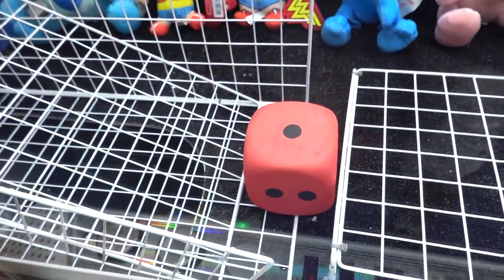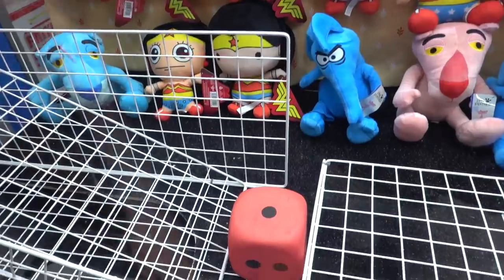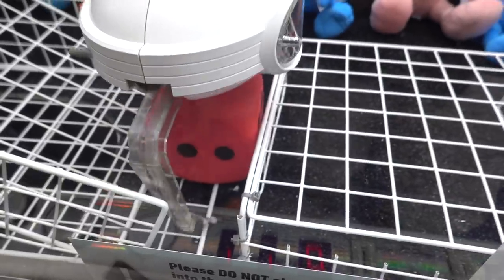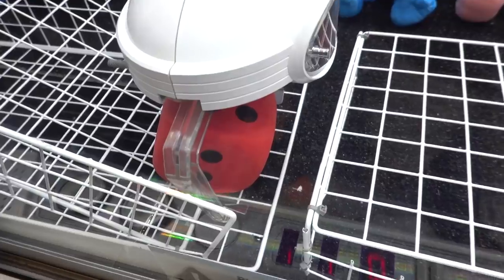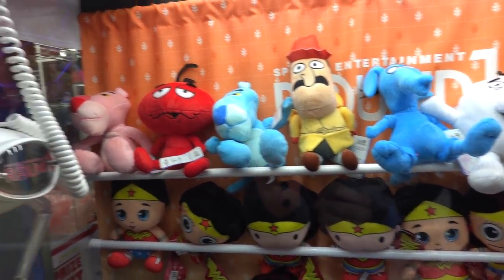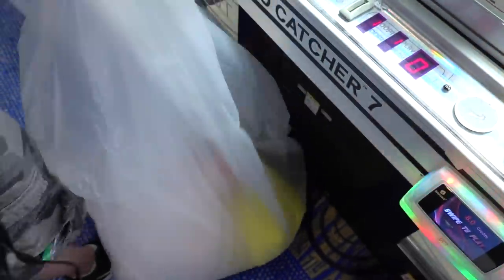Now we're going to play the dice pod. This is all luck. Basically, what we got to do is pick up the dice and try to get a six — that is how you win. Let's check out the awesome prizes in here: Pink Panther, Wonder Woman, some really awesome stuff. I kind of picked it up — I got a four. Just flip it up a little bit. Yes! That counts, right? Yes! Awesome. What prize do I get? Should I get Pink Panther? I got my Pink Panther, dude. I've never won a Pink Panther plush — this is super cute. Second try on the dice game, and we got it. That was freaking awesome.